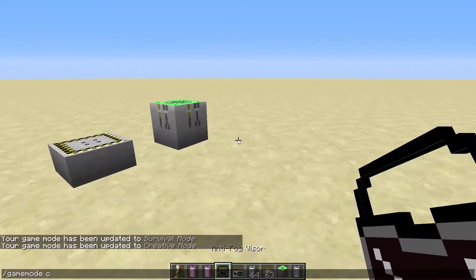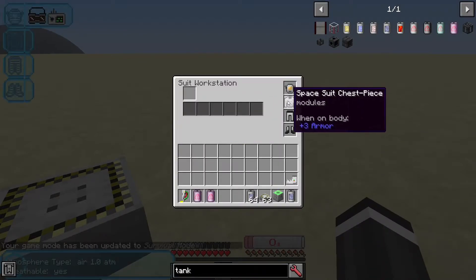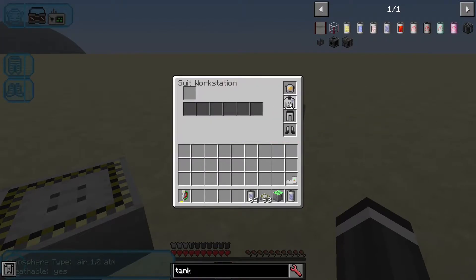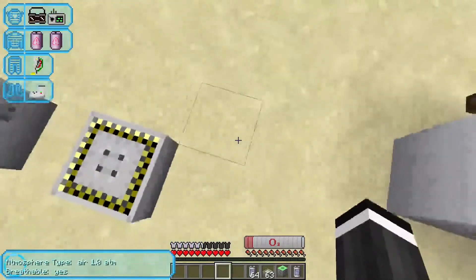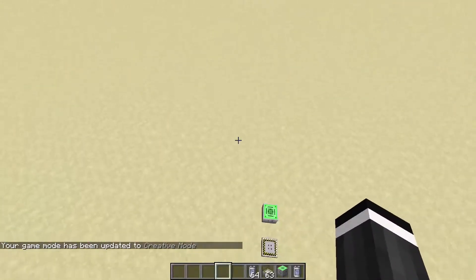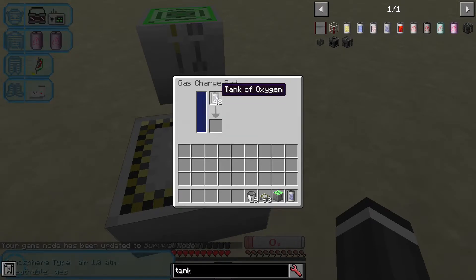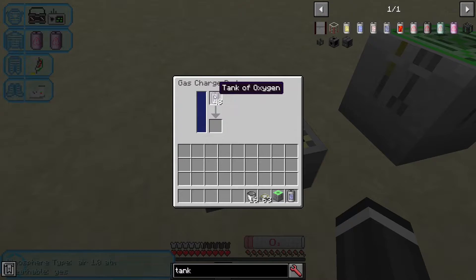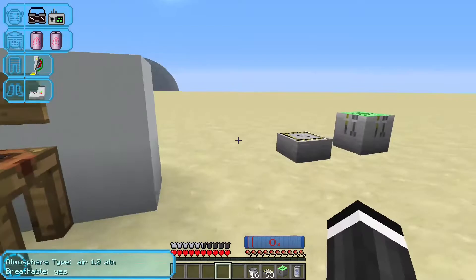In survival mode I can put the helmet in the helmet slot with those modules, the chest piece with the two super high pressure tanks, the leggings with the bionic leg, and the boots with padded landing boots. The anti-fog removes moon fog, the bionic legs let you jump higher, and the padded landing boots let you move faster and prevent fall damage. With the oxygen tanks, you step on a gas charge pad that you've filled with oxygen and it charges up your tanks so you can breathe longer on the moon.